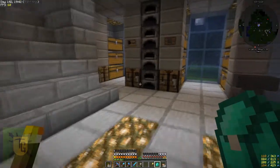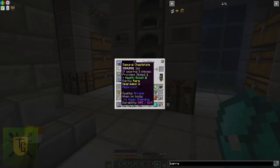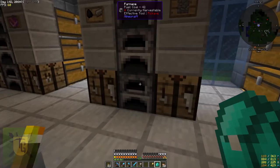Actually I did want to add two things. First, I wanted to show you my fancy samurai chest plate — look at this: health boost, speed boost, and magic shielding. Got the lot! I got that from a loot chest.